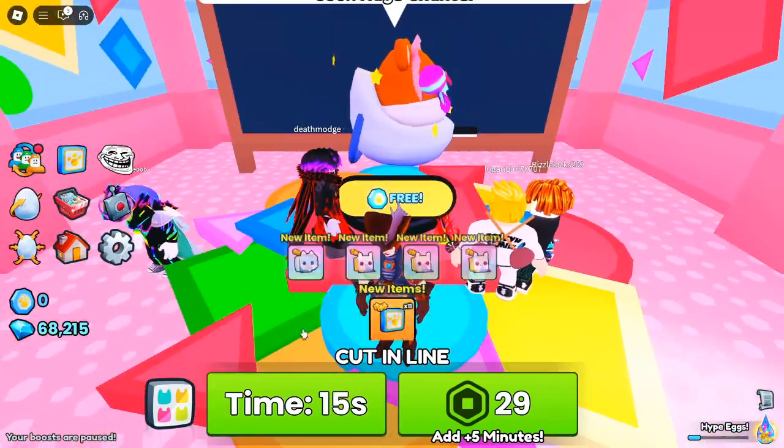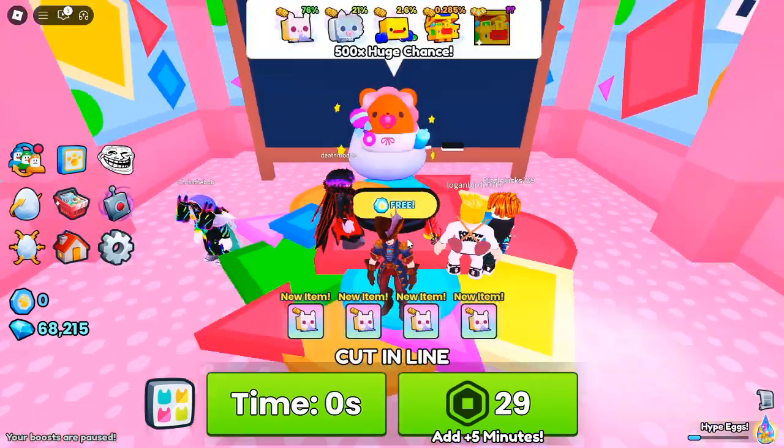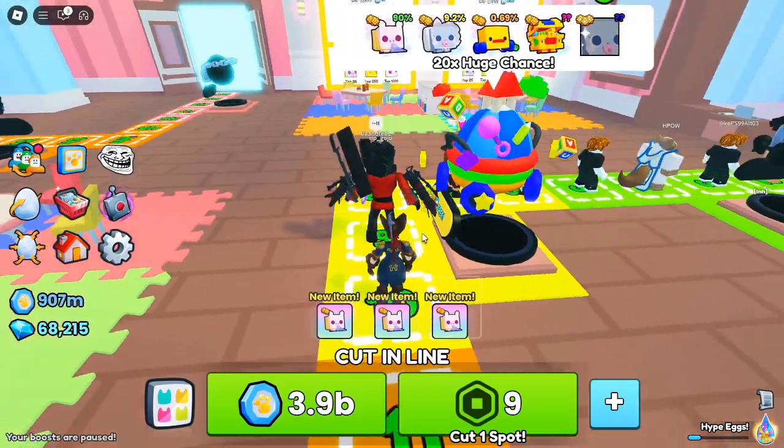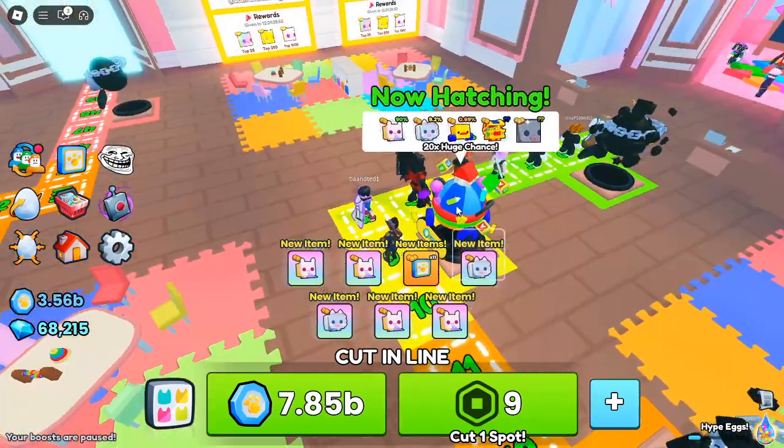Adoption tokens are easier than ever to earn. You can collect them by cutting in line, reaching the end, or even randomly. Use your tokens to unlock exciting upgrades and boost your progress in the game.